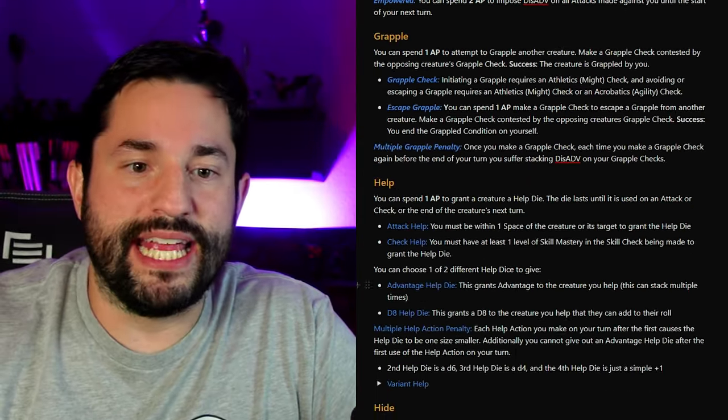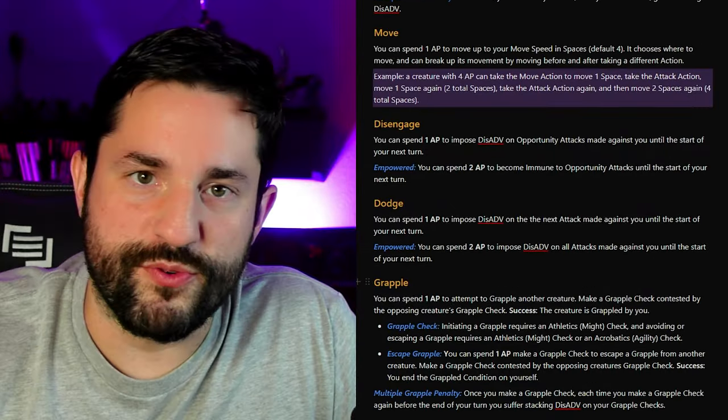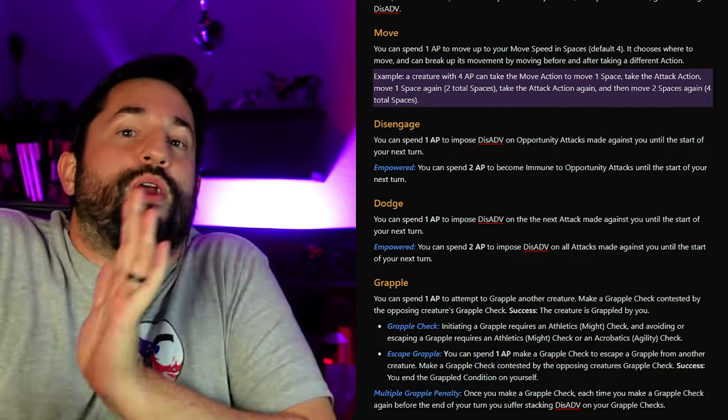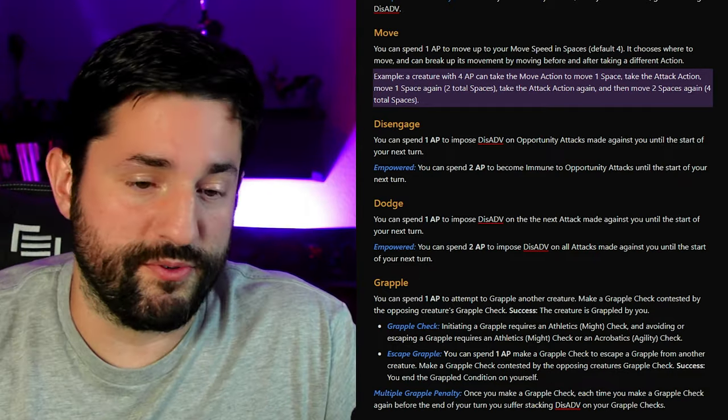Grappling is real simple. You can spend one action point to initiate a grapple on somebody, or spend one action point to escape a grapple. That's it — it's actually really simple.